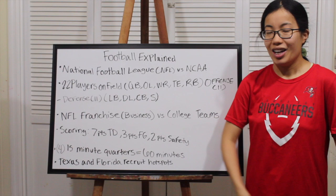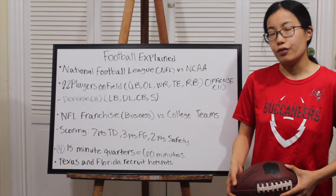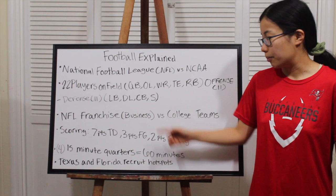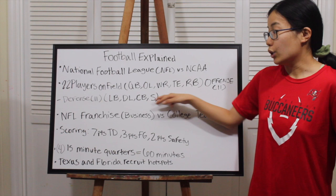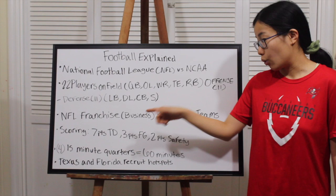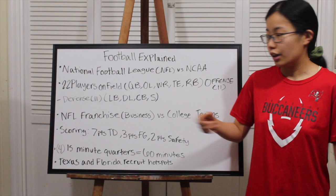Cornerbacks are the players who run backwards and cover the wide receivers. The best corner ever is Deion Sanders. Currently, Stephon Gilmore in New England and Tre'Davious White in Buffalo are among the best. Cornerbacks intercept passes and you can tell good technique by how they move their hips with the wide receiver. If you're an outside corner, use the sideline to your advantage because the receiver cannot catch out of bounds.